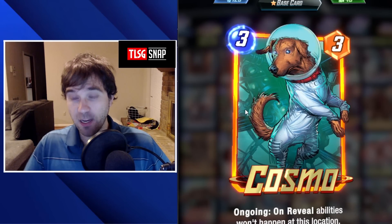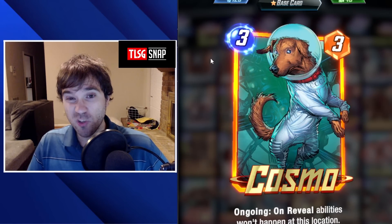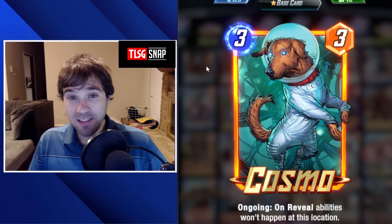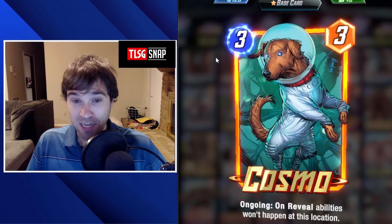You can do that with our next couple of tech cards. The first one being Cosmo, to stop any kind of Enchantress, Shang-Chi, destructions, anything negative in that location — Cosmo is going to protect you from.